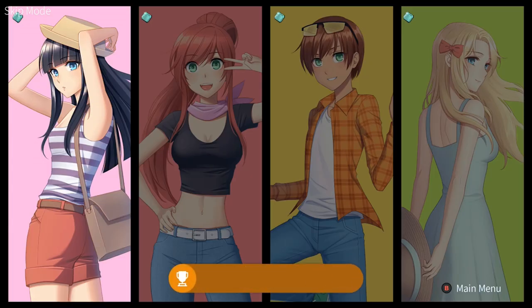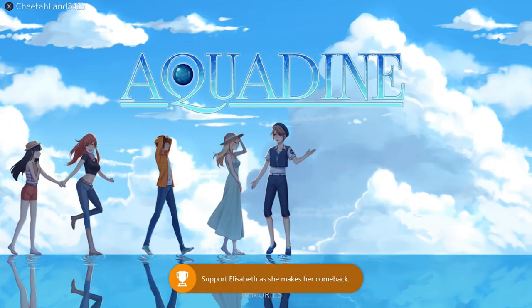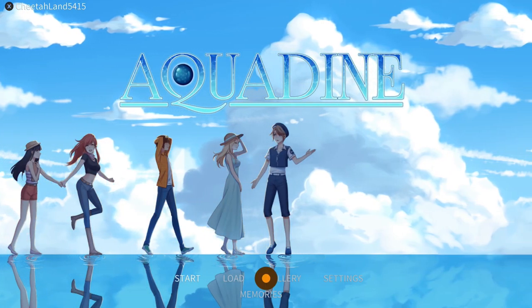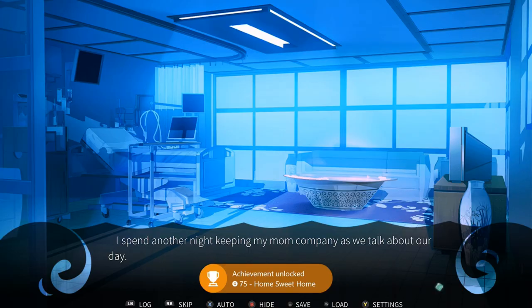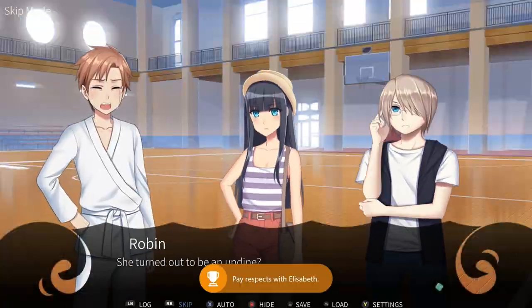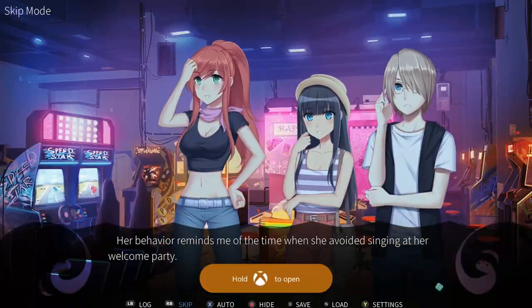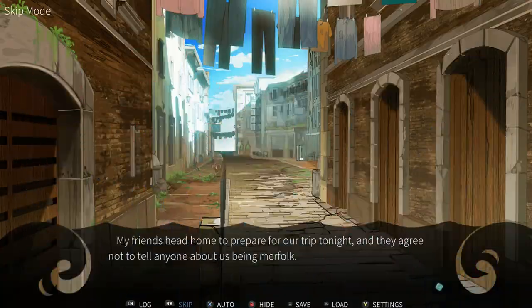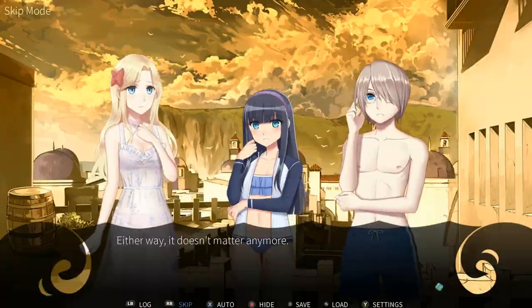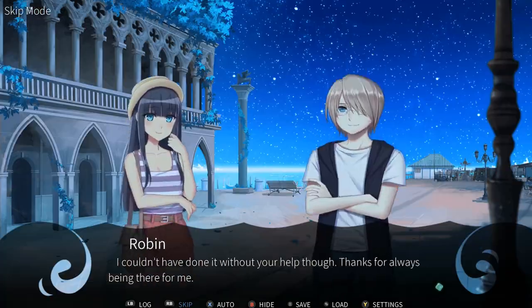Alright, and once you finish the fourth character go ahead and return to the main menu. At the bottom middle of the screen you should now see a memory section — go ahead and click on that, start it, and then again press the right bumper to skip through it. This is going to be the final section of the game, and after you watch this that'll be your full completion. That's it — thank you guys for watching, leave a like on the video if it was helpful, and please consider subscribing for more guides like this if you haven't already. I'll see you guys next time.